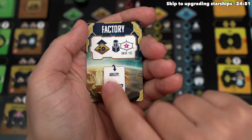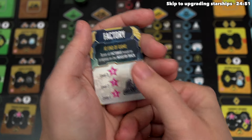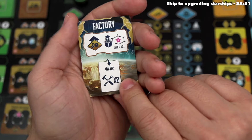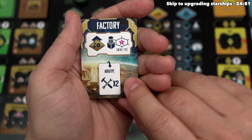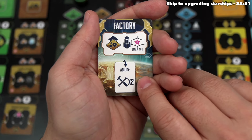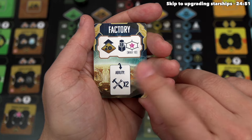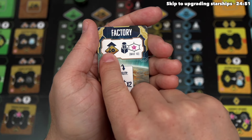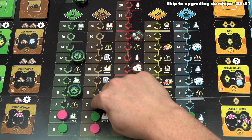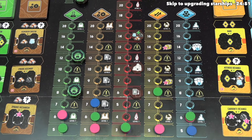That once-per-game effect says at any point during their turn as a free action, they can flip this card over to get two free repair actions. They also advance once on the industry track, and as you can see when they do that, they've reached a spot with a bonus icon. Focusing in, this is the starship upgrade icon, meaning blue can immediately upgrade one of their starships.